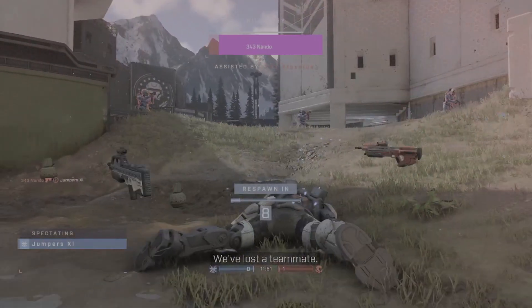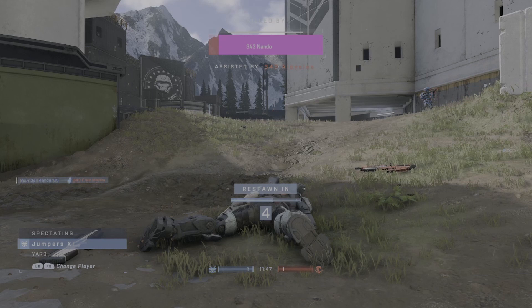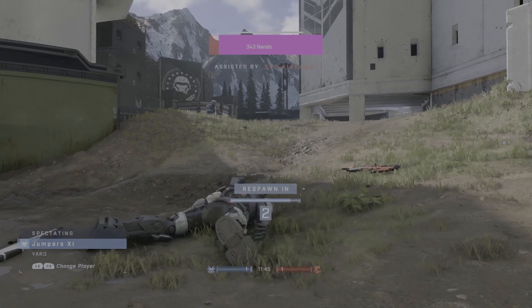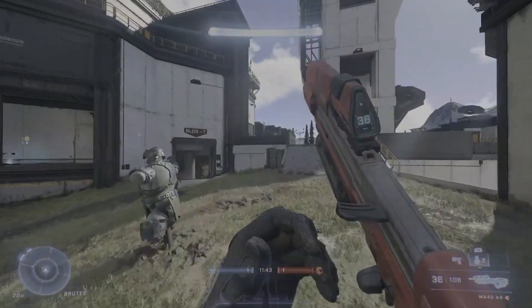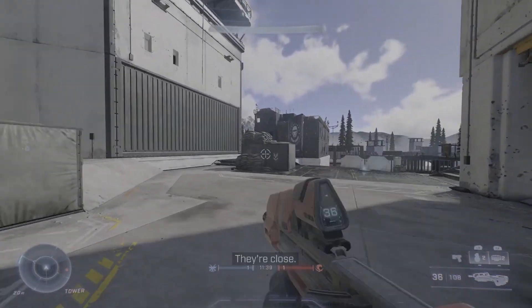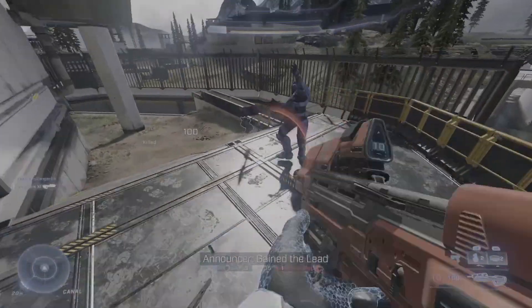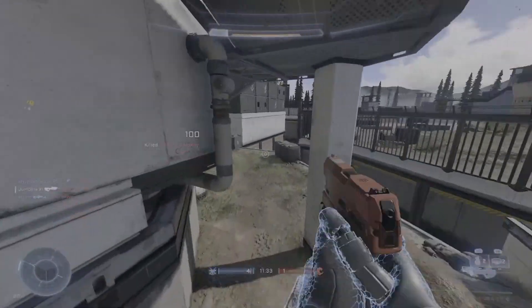Let me get a sniper. The whole team's there. I forgot they spawn here. I got the sniper. I feel like the drop shield takes too long to drop, you know what I mean?